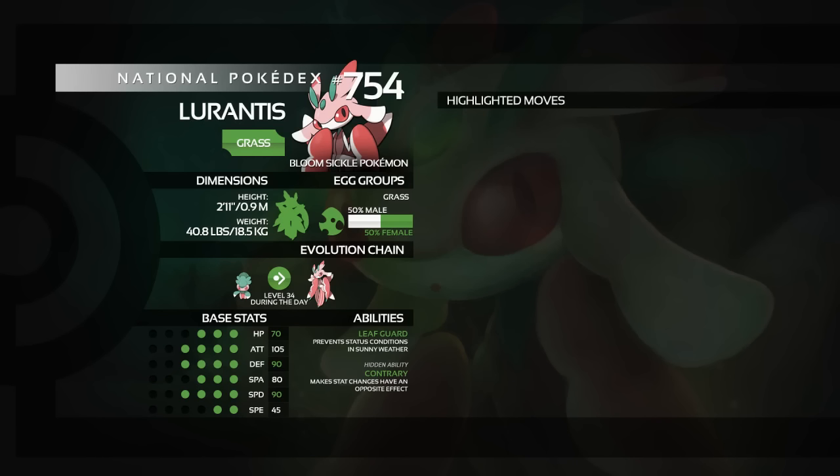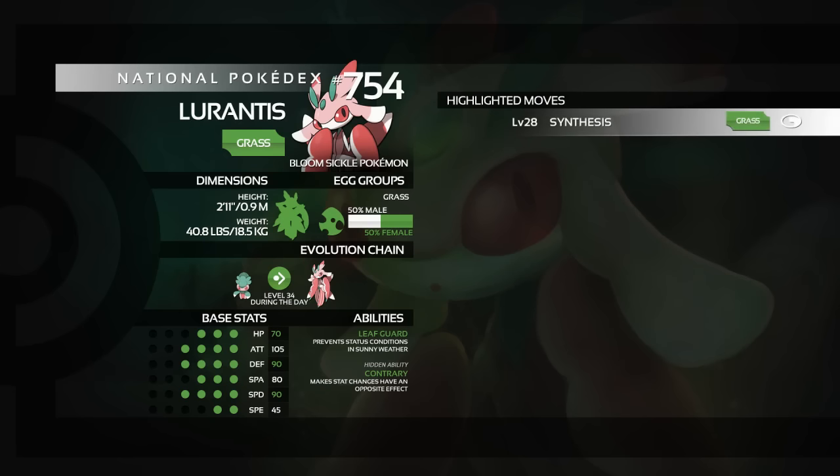Move-wise, we're looking at seven moves — not a huge amount, but some good ones. First up, we have at level 28, Synthesis. If you're looking to use Lurantis in a defensive way, it's a method of health restoration. The move pool is limited, so you might as well run Synthesis, because it can restore 50% of your health points, or more in Sun. So that's pretty good there.